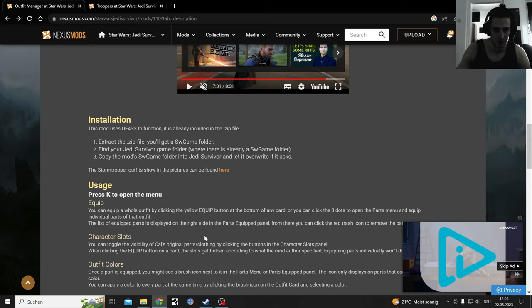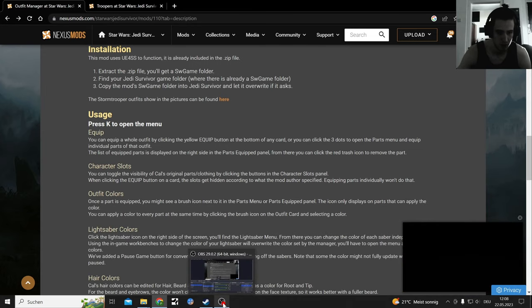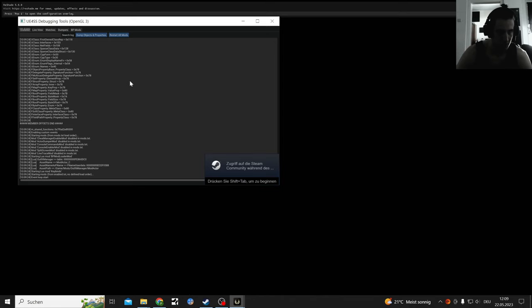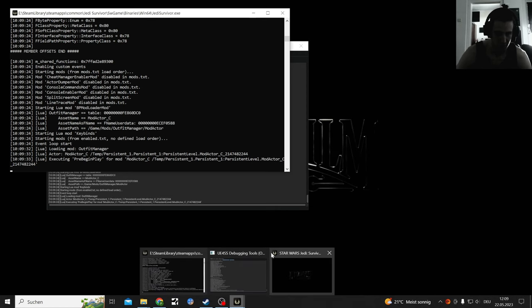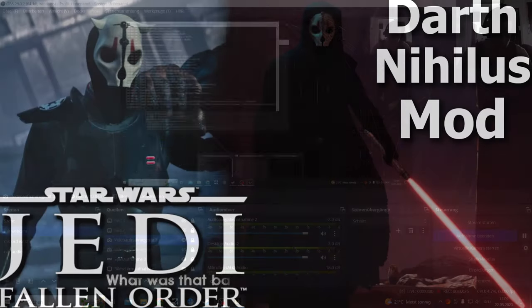Then you start the game up, you press K, and with K some extra stuff gets opened up. The first time it crashed when I opened it, and the second time it worked. You gotta leave those things open in the background. Let's try to start the game right now - maybe we can see it immediately pop up. Inside your game you press K and you get the Outfit Manager opened up. When you press K the first time those things load in the background - you leave them open.